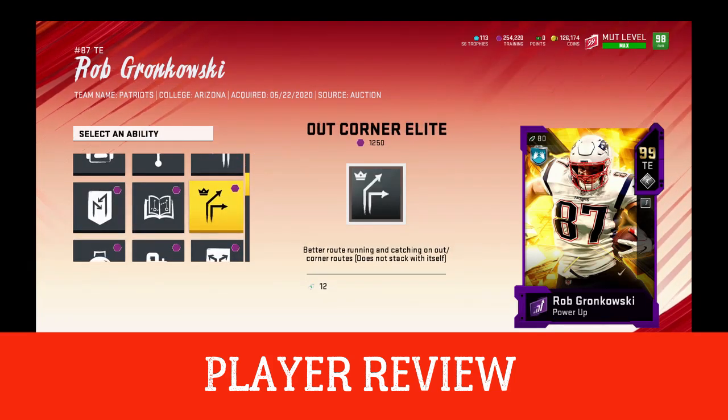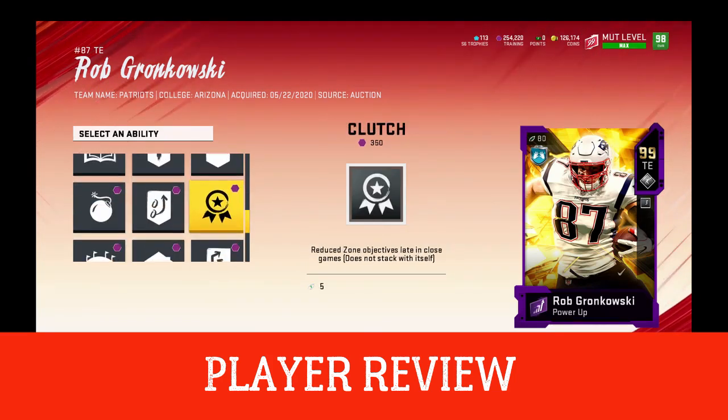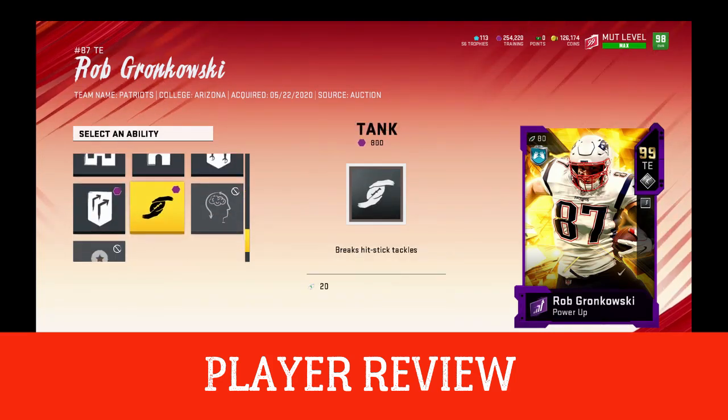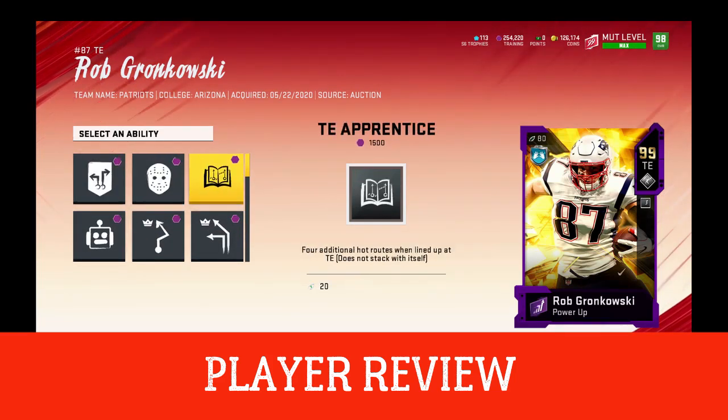He does have 87 impact blocking as well, so he's gonna be a guy you could potentially put at wide receiver and use his blocking on the edge if you run that kind of scheme. He can be okay for that because he does have quite a bit of strength. His pass blocking is 79, so he's quite different for sure.